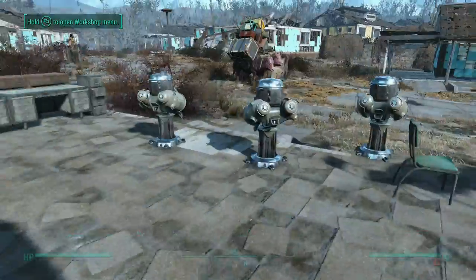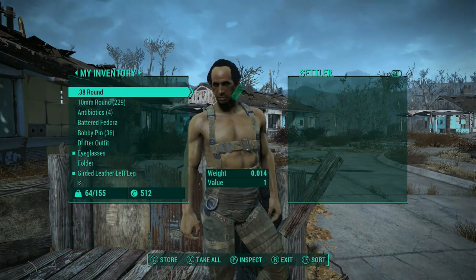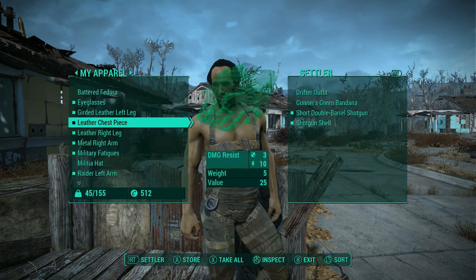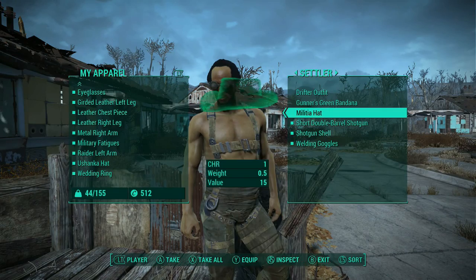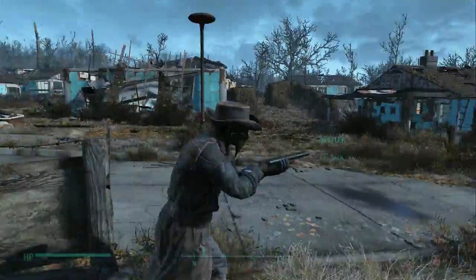Now it's time to upgrade my settlers. I'm going to give them the best guns I have, the best armor I have. With the guard here, I'm going to make him look stylish, so I'm going to give him the drifter outfit that the militia had. I like this combination. It looks really cool. Look at him — he's like, I'm a badass now.